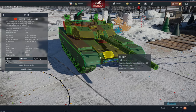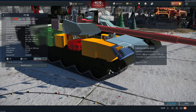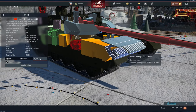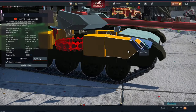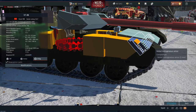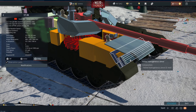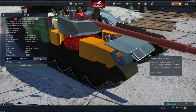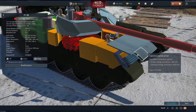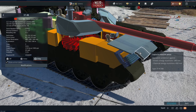Moving to the armour, it's better in some ways and worse in others. You've got a lot of ERA at the front, but you don't have the composite armour — there's a little bit of RHA armour, but it's only 5 millimetres, unless that's been put in wrong, because it does look quite a bit more substantial than 5 millimetres. I'm guessing that's supposed to be composite armour, but I can only judge it on what it is at the moment. The ERA provides quite a bit of protection against kinetic and chemical rounds — 450 millimetres against heat rounds and 140 millimetres against kinetic rounds.